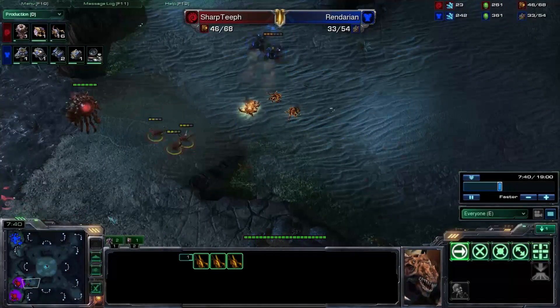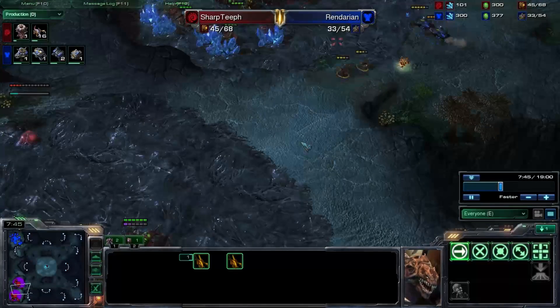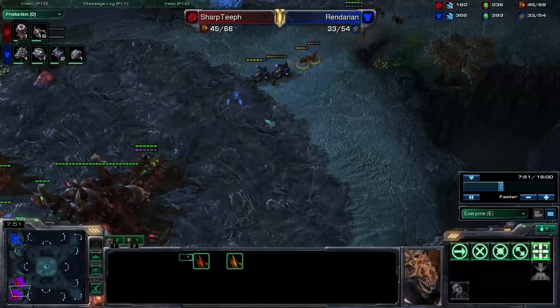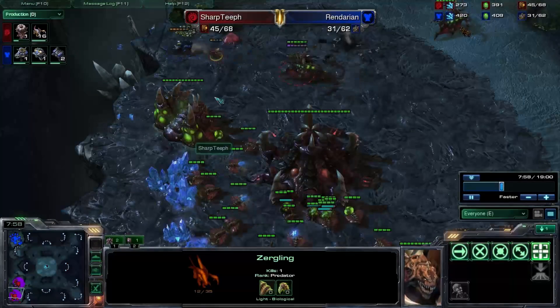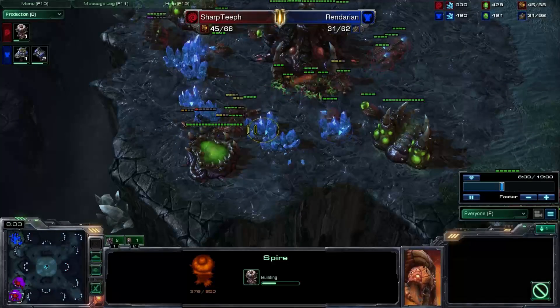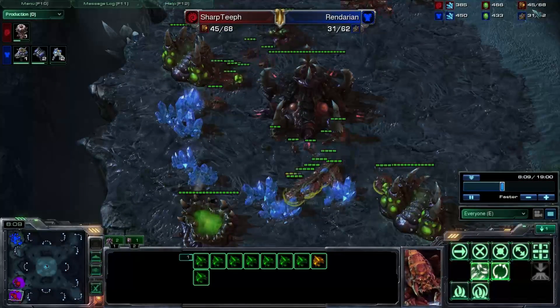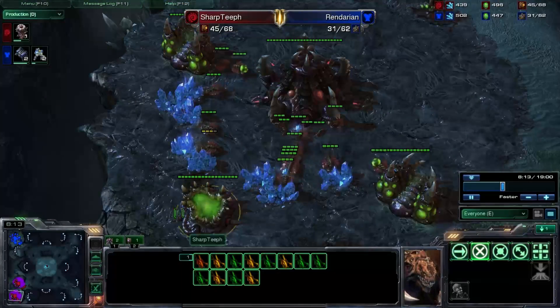I micro my Zerglings back a little bit, losing quite a few — a bit of a mistake. I send the Queen down too late; one Hellion comes up and I pick off one. He does see my Spire on the field, but I move my workers out of the way just in time. My Zerglings come out, surround the Hellion, and stop him from getting through.